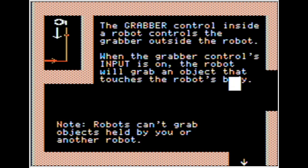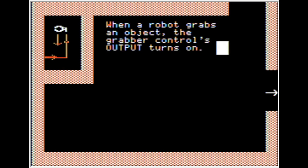The grabber control inside the robot controls the grabber outside the robot. When the grabber control's input is on, the robot will grab an object touching the robot's body — but robots can't grab you or another robot. When a robot grabs an object, the grabber control's output turns on.